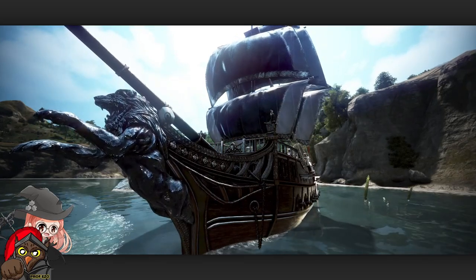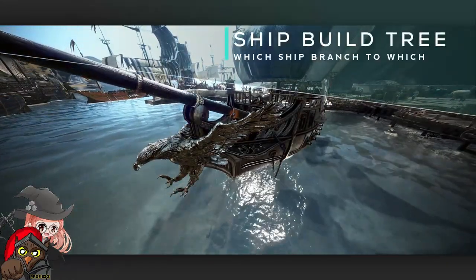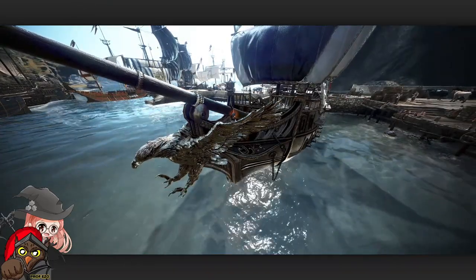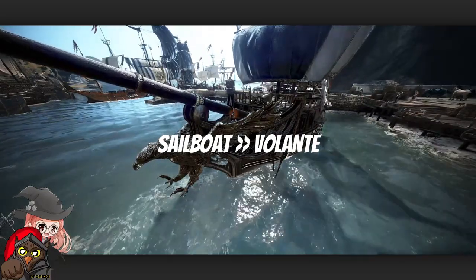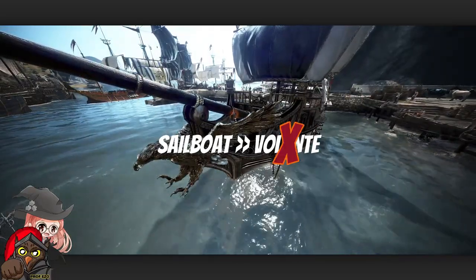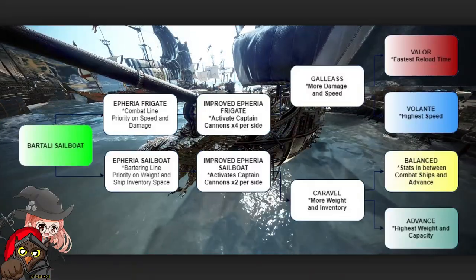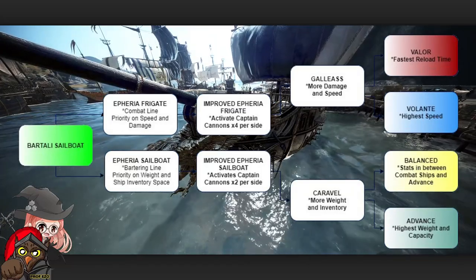The first thing we're going to discuss is the ship's pathing. The reason I wanted to discuss this is because I have a few friends that got the Aetheria sailboat thinking they could upgrade it to a Volante, which is not the case. As you can see on screen, I'm showing the ship's pathing from the Bartali sailboat up until the end-game Carracks.